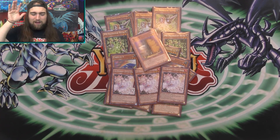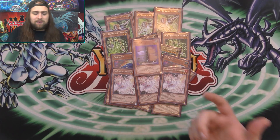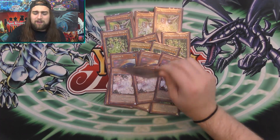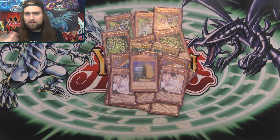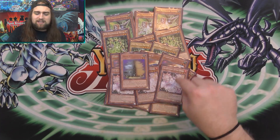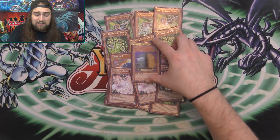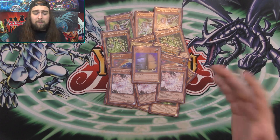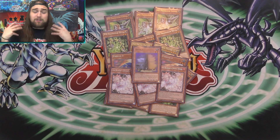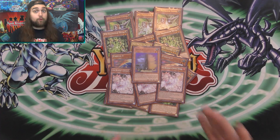Speaking of going second, you want to play that Maxx C. You get to draw so many cards — you can draw Gammas, Deltas, your Field Spell if you haven't seen it yet, an Ash, or anything. If your opponent doesn't take the Maxx C challenge, you just stop them in their tracks. Maxx C is a fantastic card, and like I was saying, this deck is already hand-traps the deck — adding more hand-traps gives you so much stopping power going first or second.